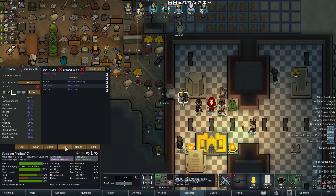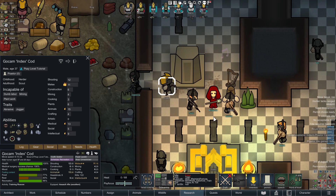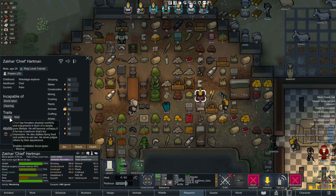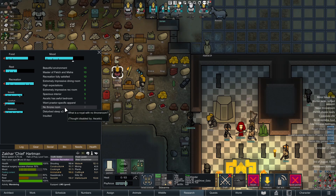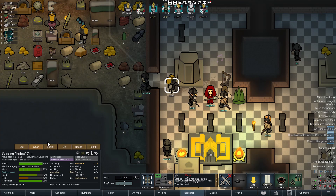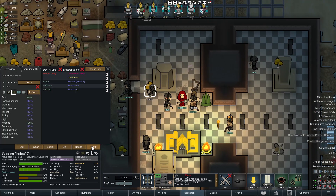Index, on the other hand, doesn't have the proper bedroom, so they're getting a minus 6 mood penalty. Because they're abrasive, they also have another bunch of requirements. But that is how you gain Psylink levels from the Empire. It's a little bit more complicated and does come with some extra annoyances, but there are also permits and other benefits. All we're interested in right now is the Psylink levels.